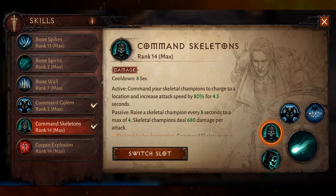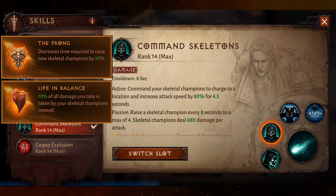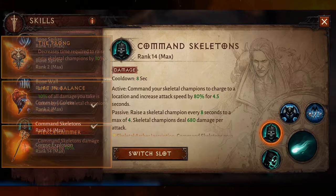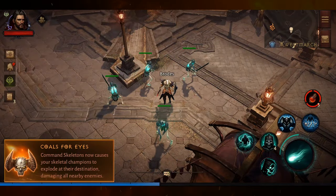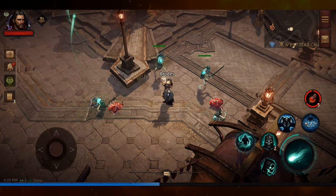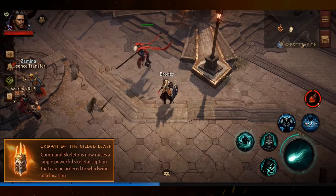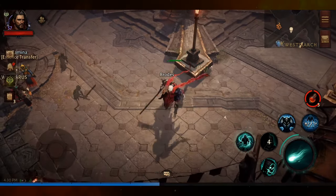Command Skeletons by default summons four skeletal warriors and has six augments. The Prong decreases the time to raise new skeletons when one dies. Life Imbalance sends 10% of the damage you take back to the skeletons instead. Pierce Hammer increases the skeleton's damage. Mirror Ictus changes the skeletons into archers. Culls for Eyes lets you command your skeletons to go to a location and explode, dealing area-of-effect damage. Finally, Crown of the Gilded Leash lets you summon one powerful skeletal captain who you can command to whirlwind in a location, damaging all nearby enemies.